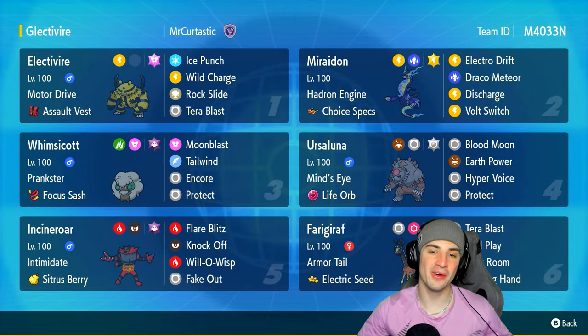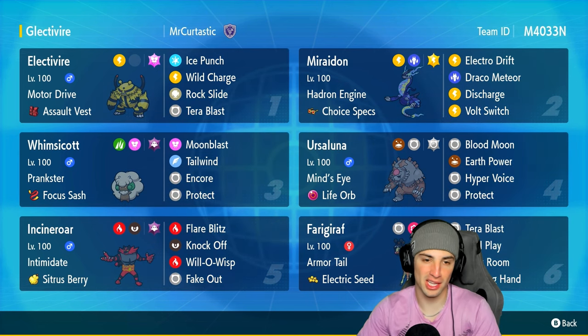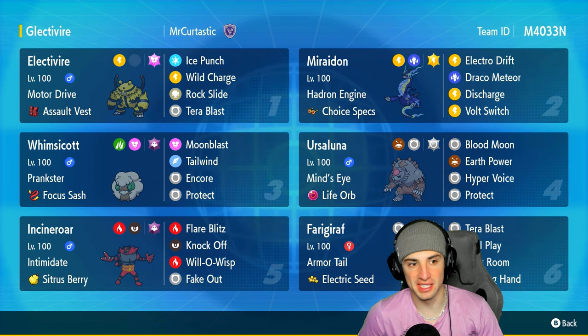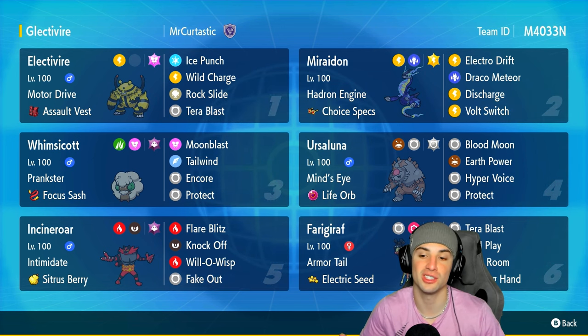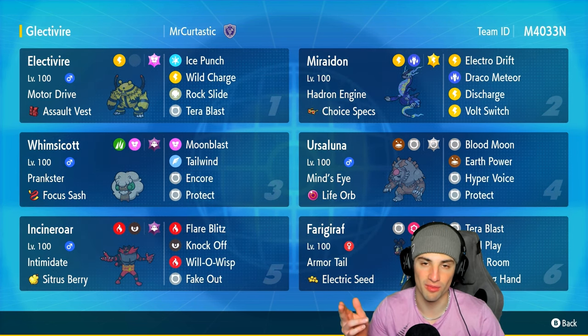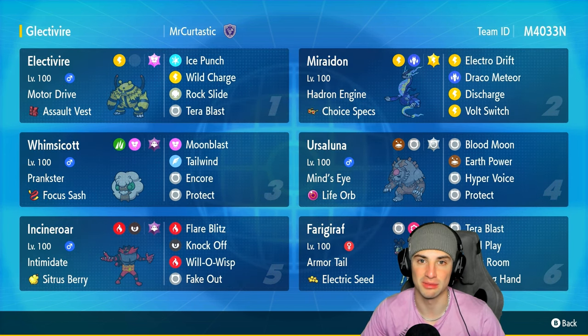There you go, ladies and gentlemen — another winning record on the channel using Electivire and Miraidon. We didn't use Electivire too much but Miraidon was clearly the MVP. Motor Drive Electivire with Ice Punch, Wild Charge, Rock Slide, and Tera Blast still got some value today. The rest of the team — Whimscott, Ursaluna, Incineroar, Friggorath — all solid meta picks. That's it for today's video. If you enjoyed it, smash that like button, click subscribe, stay positive, and I'll catch you in the next one. Peace out!